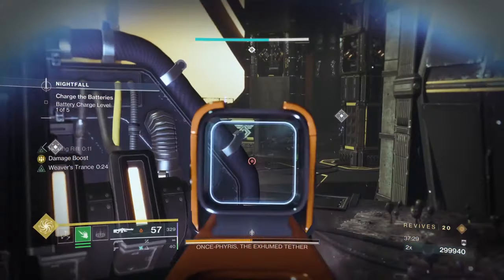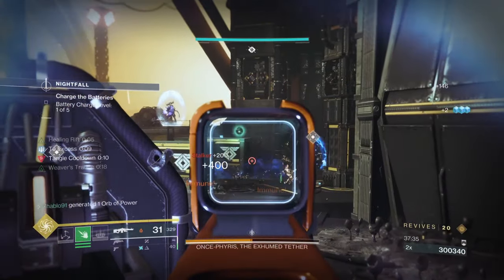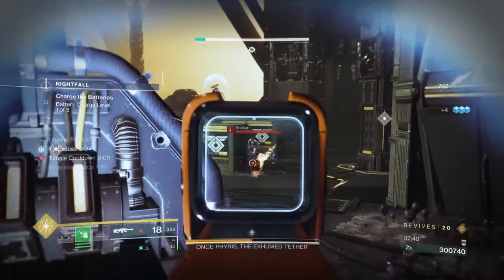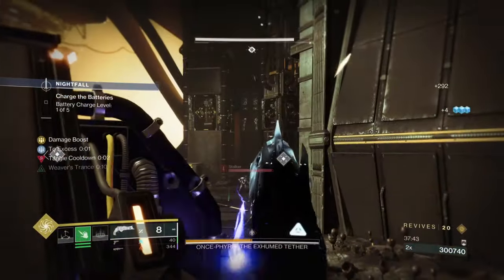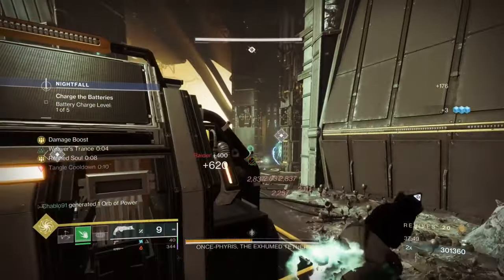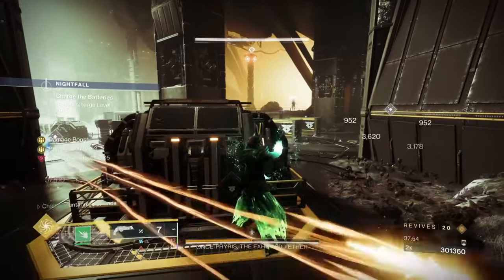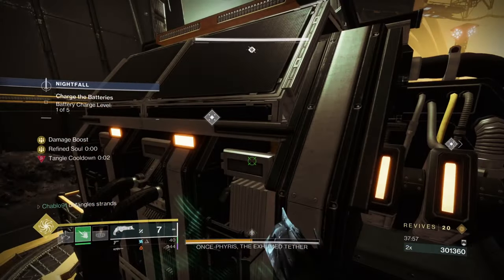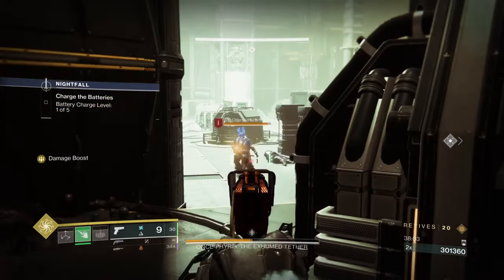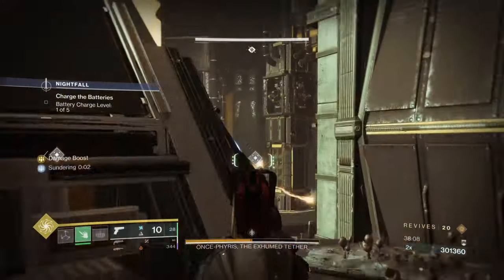I nearly died there but was lucky. Loop around as the fresh captain spawns because we killed both - sometimes that happens. Pop your Shackle Grenade, then machine gun for suspend burst and keep killing stalkers, peeking in and out. Be aware the boss can snipe you. Solar Holster on boots works really well with machine guns.